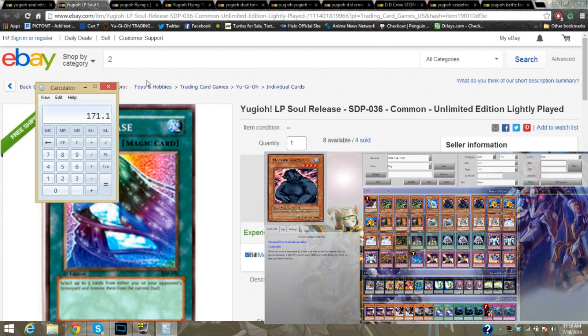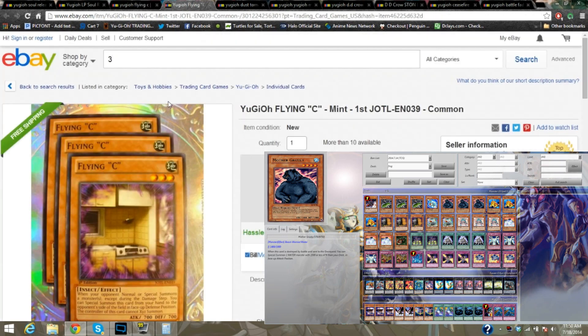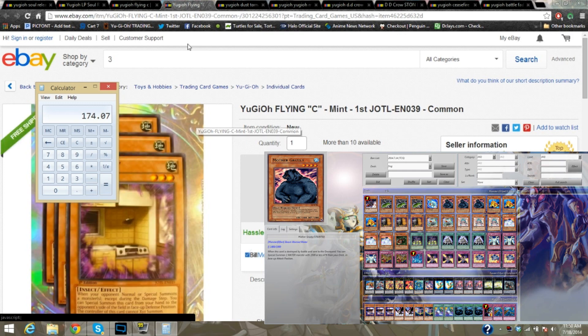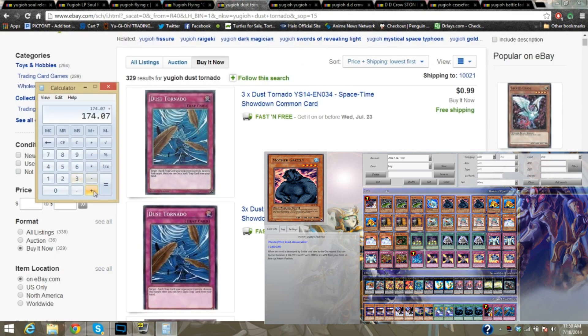We're at $171.10. And then Flying Sea — we can get three of them together for $0.99 apiece. So let's add in those $0.99 three times. We are now at $174.07. Dust Tornado — you get three of them as a playset — just add in $0.99 there. $175.06.